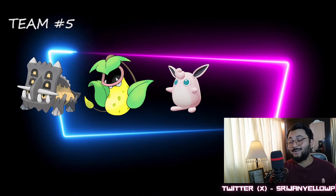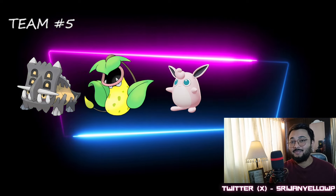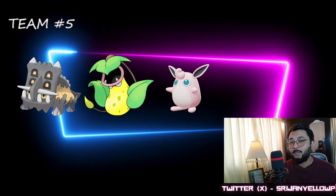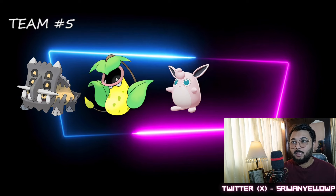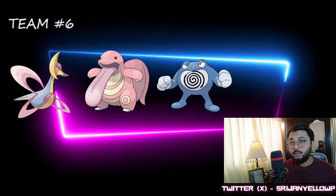Team number five is a toxic team: Bastiodon in the lead, Shadow Victreebel, and Wigglytuff at the back. I know it's a toxic team, but we're talking about best teams for this season. Shadow Victreebel is going to destroy with its fast move against Feraligatr, and Wigglytuff resists Shadow Claw while dealing great Charm damage. The backline is a bit weak against Skarmory, and the team has some steel and ground typing weaknesses, but you can work it out. A lot of people use toxic teams to climb the leaderboard.